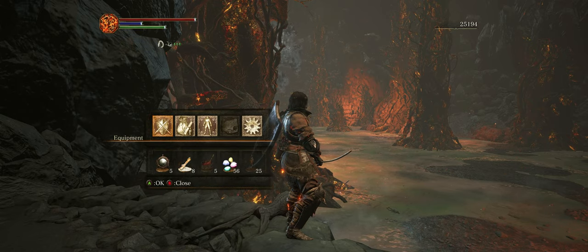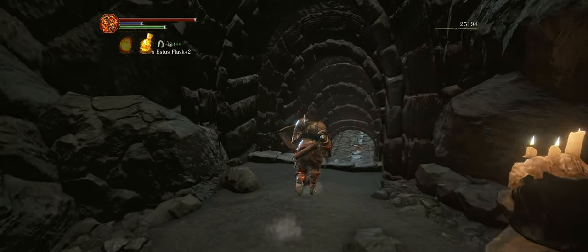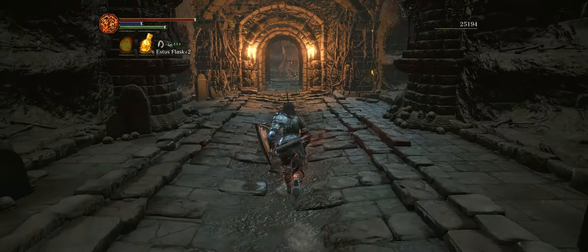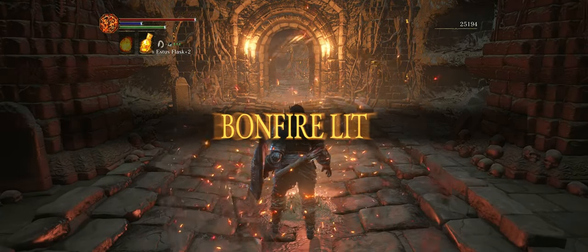From here we're going to go ahead and stoke the bonfire and venture in further into the swamp. Now most people don't like to go into the swamp because of that annoying turret, but there are actually a few items here that can only be grabbed when the turret is on. So we're going to go ahead and grab those items.